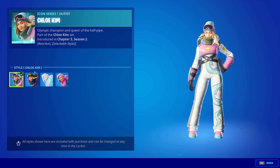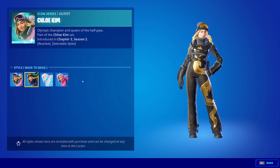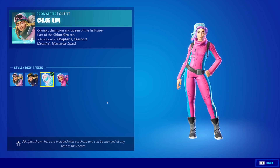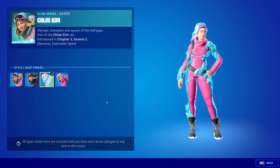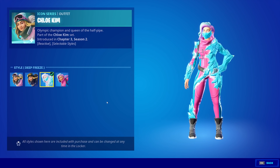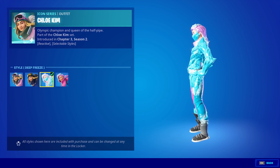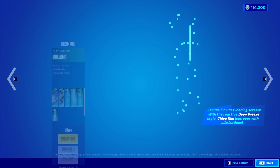We have the Chloe Kim skin here. We have the original, the back-to-back edit style which is a nice black and gold. We have the pink and blue, which looks very nice. And then we have the deep freeze — when you get eliminations, it gets more icy, it's pretty cool. The only small thing I have to say is that the mask looks super cool, but her hair is so big with this edit style that you can't even see the mask anyway. The enemy can see it though — I wish you were able to see it, but regardless, still cool.